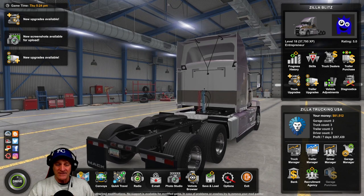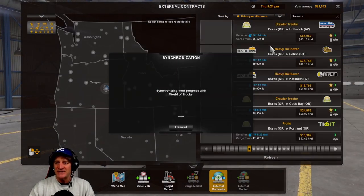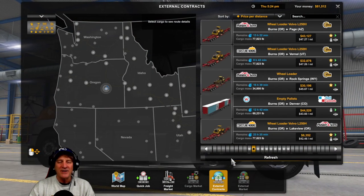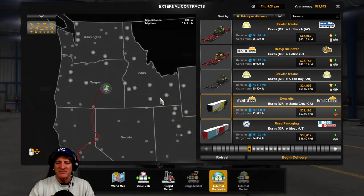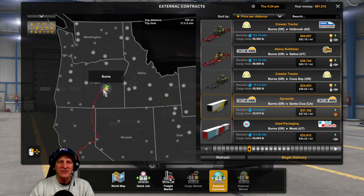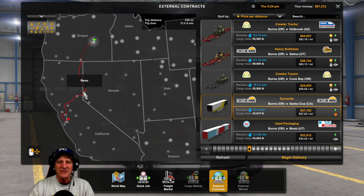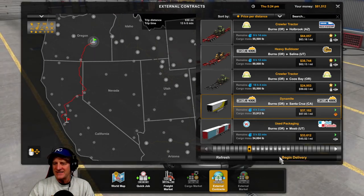Let's go to the job market, external contracts, and see if the dynamite is still there. Here it is — dynamite from Burns, Oregon down to Santa Cruz, and there's a repair shop right close by. We're going to visit there and see if we can get Rex the dog to ride with us. It's a 13-hour drive taking us southwest down into California.